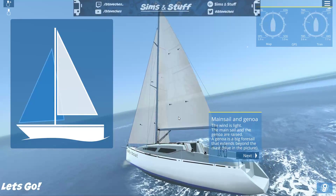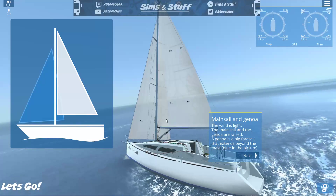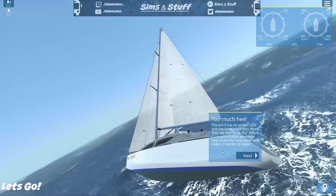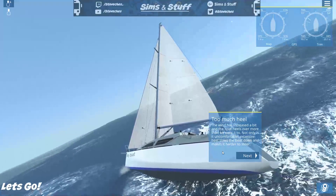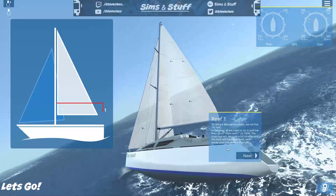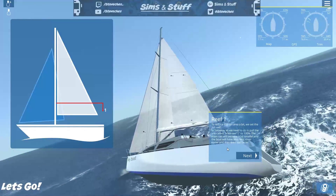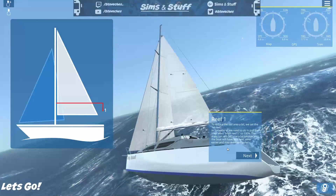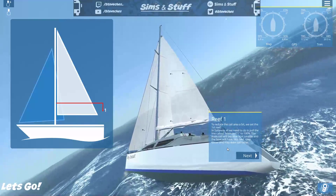Mainsail and genoa: the wind is light, the mainsail and the genoa are raised. The genoa is a big foresail that extends beyond the mast — the blue one in the picture. The wind has increased a bit and the boat heels over more than wanted — excessive heel slows the boat down and makes it harder to steer. To reduce sail area we set the first reef. In Sail Away, all we need to do is pull the line called 'Main Reef 1' to 100% — the mainsail will become smaller, the boat will have less heel and may even sail faster.